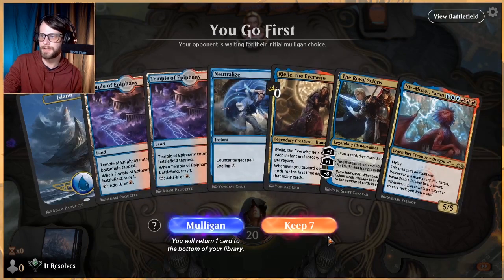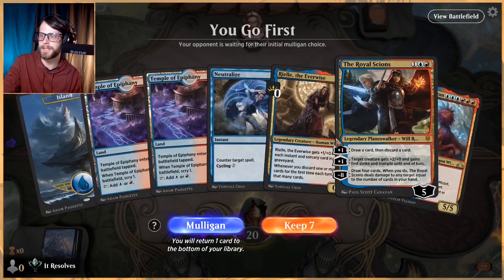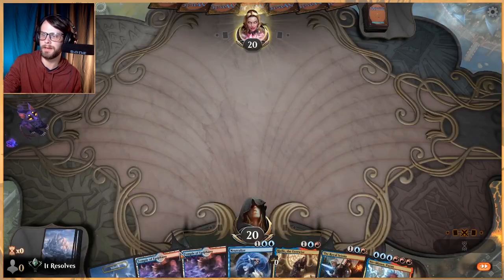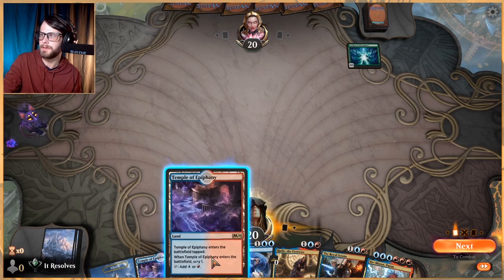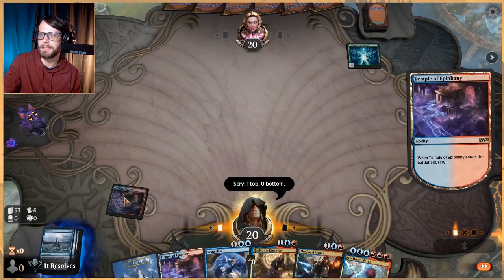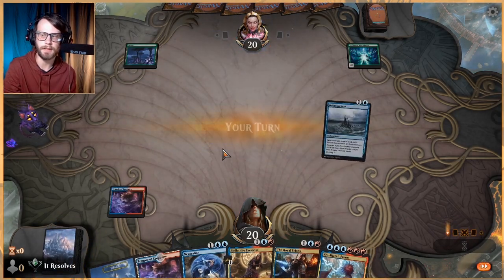This is not an amazing start — we don't have any of our draw spells, but given that we don't have very many lands in the deck, I'm going to keep the three-lander because I want to play it safe. We draw a Leyline of Abundance — we'll keep that on top. That's a great turn two for us, so obviously going to keep.